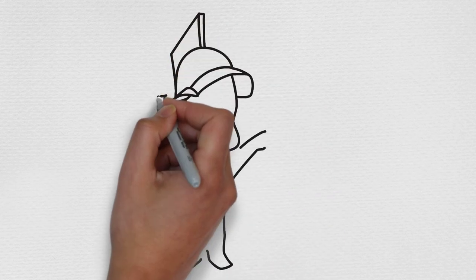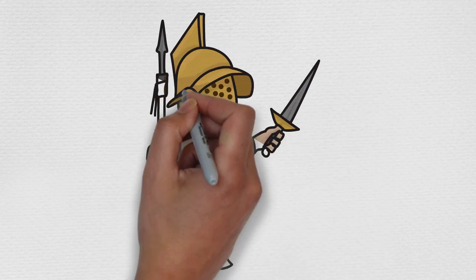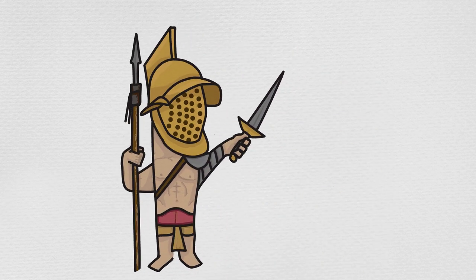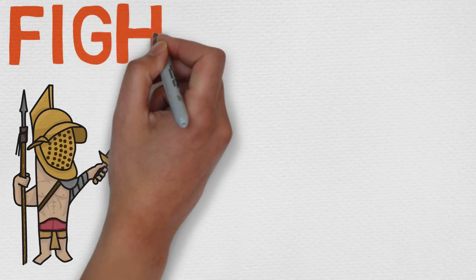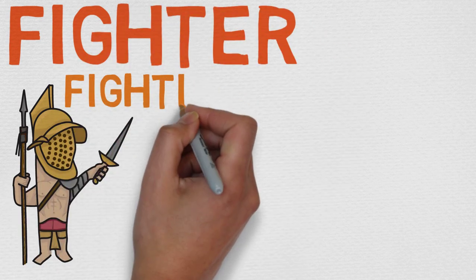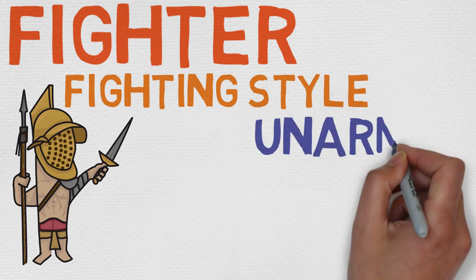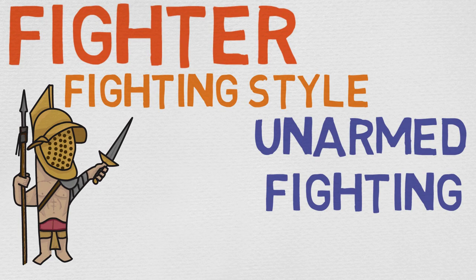Hello fighters, my name is Chance, welcome to my spellbook. Thank you so much for taking a look at the 11th and, at least currently, final episode of our fighting style series. Today we're going to be going over the last fighting style added with the Tasha's Cauldron of Everything book.